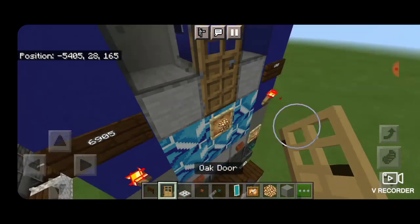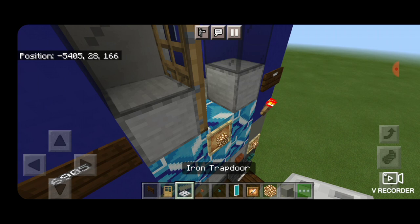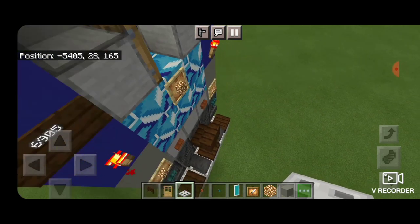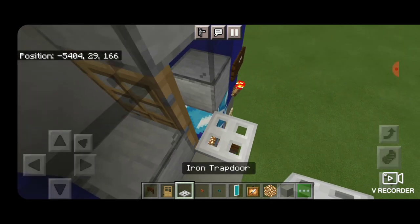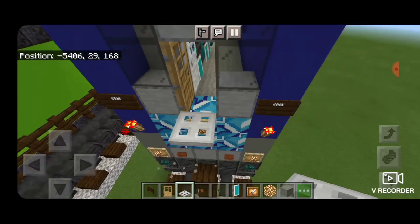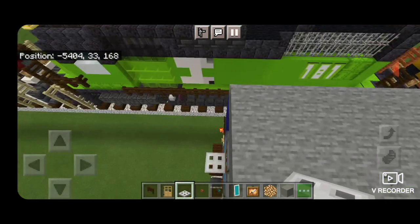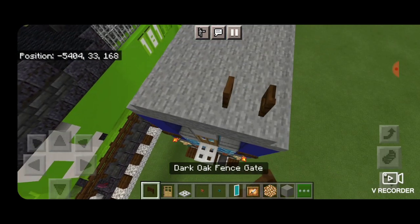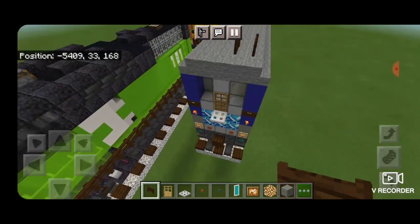Put the door back in, then place a temporary block, stand on it, crouch, and put an iron trap door above that light. Delete the temporary block. Come up top for the dark oak fence gate — open back-to-back fence gates up here for the horn. Then come inside and build the actual cab.